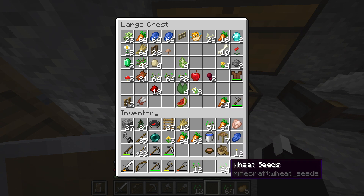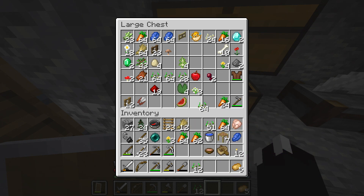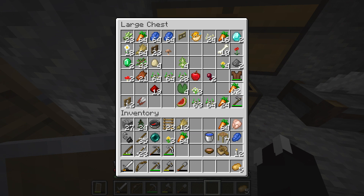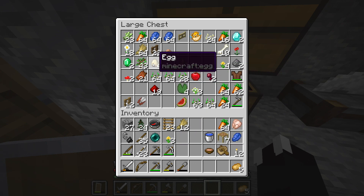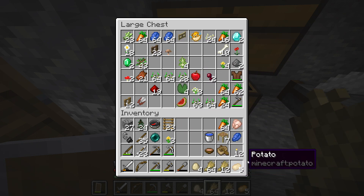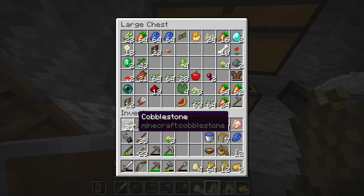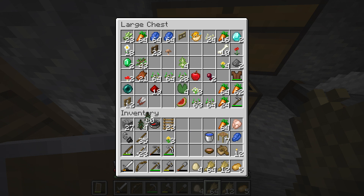Wir haben Essensvorräte! Wir könnten langsam einen Komposter anbauen. Die Karotten heben wir uns auf. Ich habe hier noch vier Eier – die werde ich gleich mal austesten. Die kann weg, und die können auch weg.